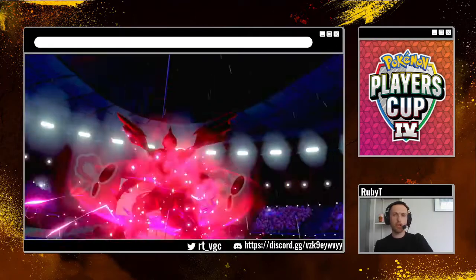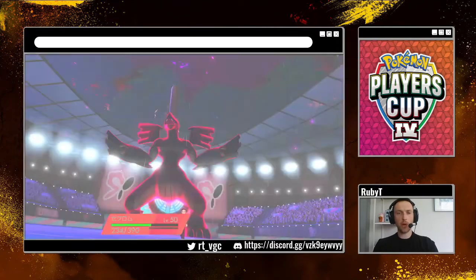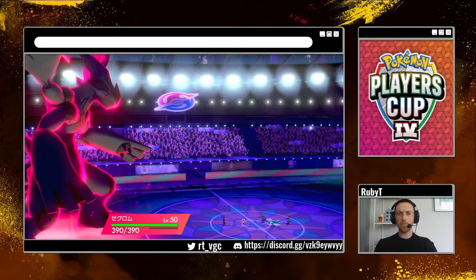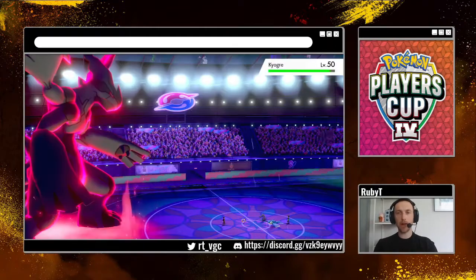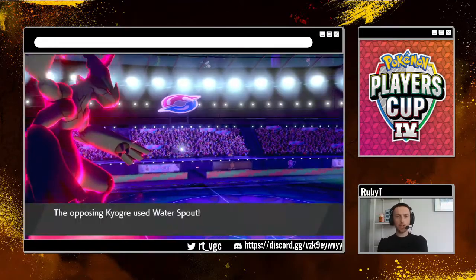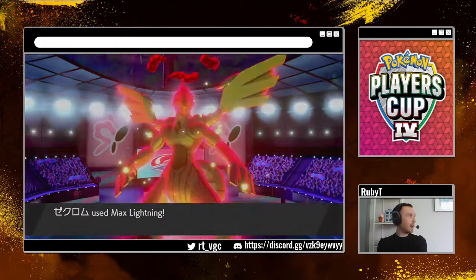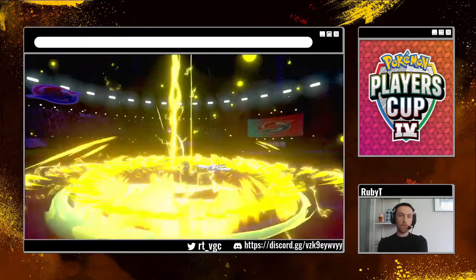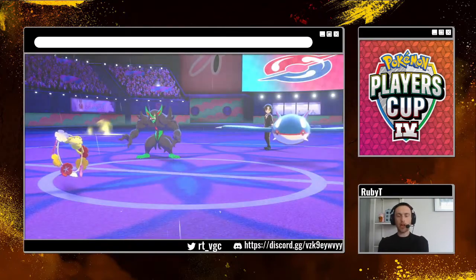I don't remember if this is Trick Grimmsnarl or not. If it is, I don't want to get my Weakness Policy stolen — but Triage is plus three, so it goes ahead of Trick from a Prankster Pokémon. We do get the Draining Kiss off, which means we take a little bit out of what Kyogre's going to do. Grimmsnarl takes out. It does go for Water Spout, and just that little Draining Kiss there is enough to keep Comfey alive. We removed Kyogre turn one, which is really good for us — we take hardly anything onto Zekrom.